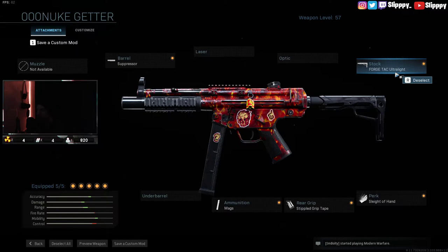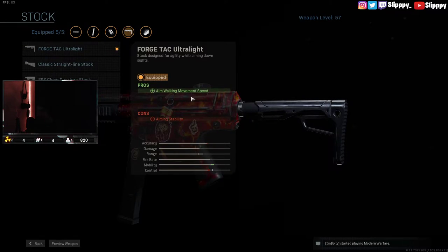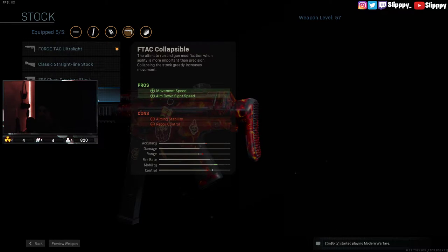For stock, I run the ForgeTac Ultralight because of the aim walking movement speed. Because when you're going around close corners, you want to be able to aim quickly on people. You could go with the collapsible one, but it does take down range, which I don't like, and it also takes down a ton of recoil control.